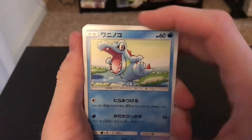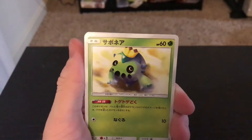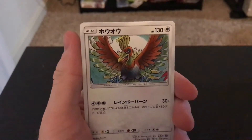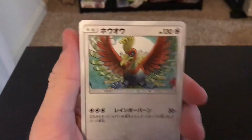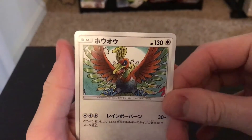So we have a total: Dialga, Slakoth, Cacnea, Rainbow Energy, and Ho-Oh. Yes, I have this one - that is from Neo Genesis I believe. Really like that card artwork. It's just bringing these things back. I'm really happy to open up this set.